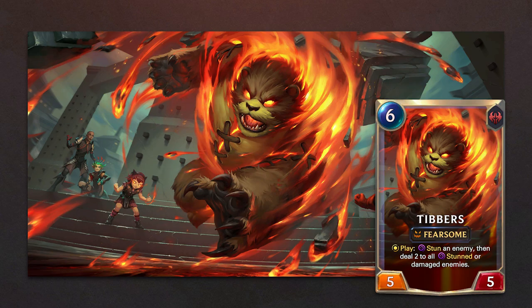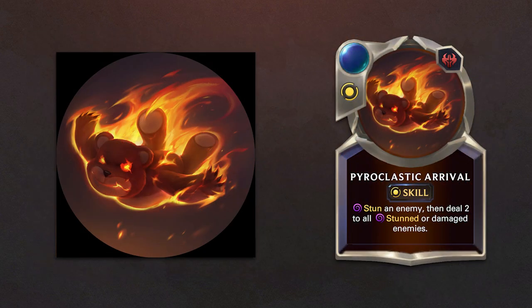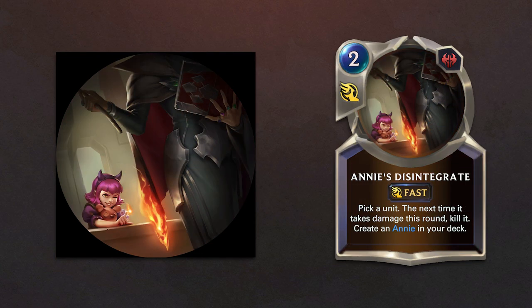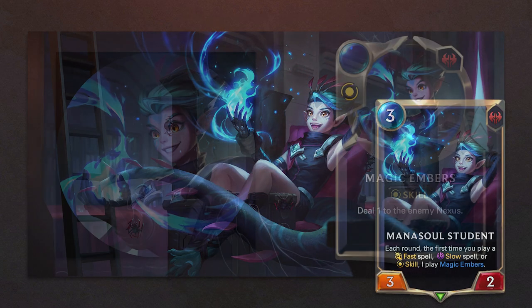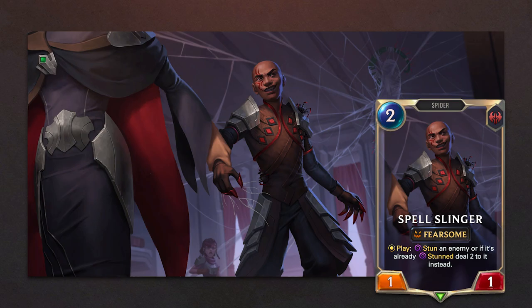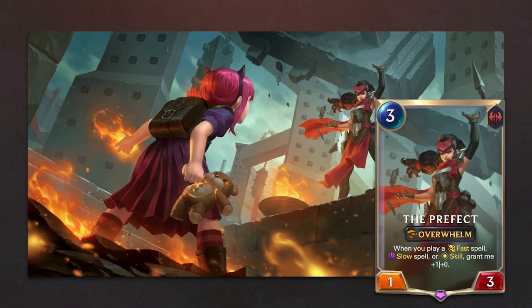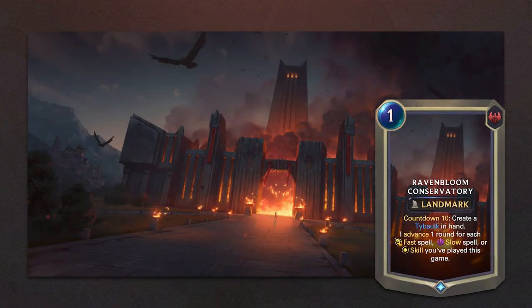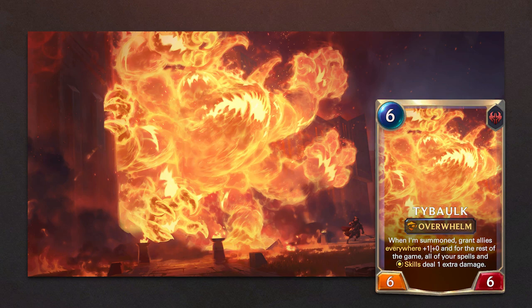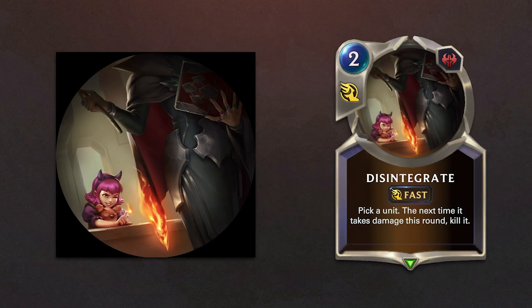Annie brings Tibbers along with his skill, Pyroplastic Arrival. Her champion spell is Annie's Disintegrate. Annie's followers are Manasoul Student with his skill Magic Embers, Spellslinger with his skill Stiffened Sineus, and the Prefect. With Annie, we're also getting a new landmark, Ravenbloom Conservatory, which summons Tibulk. And we have the regular version of her spell, Disintegrate.